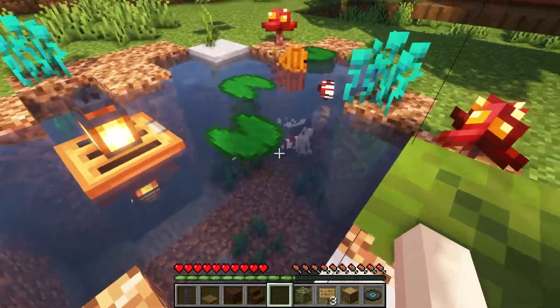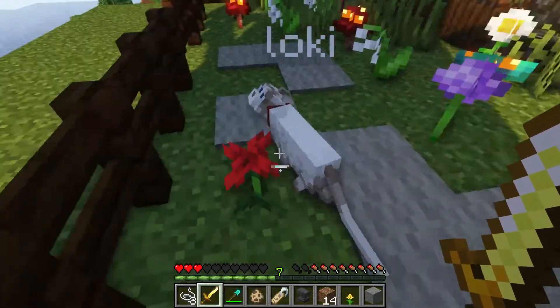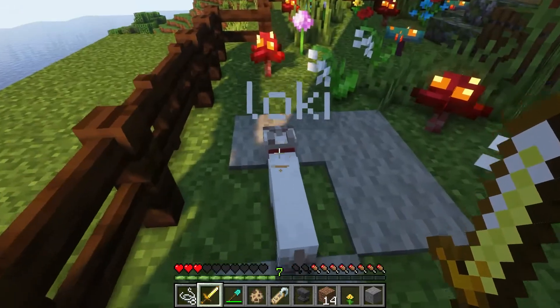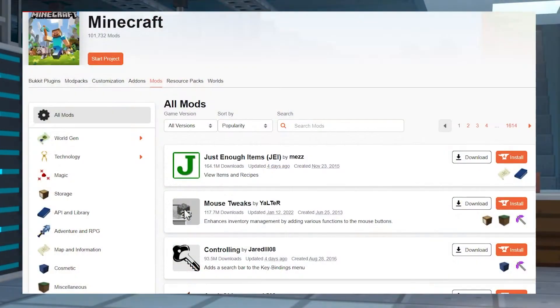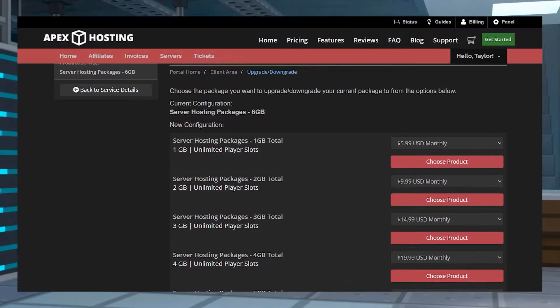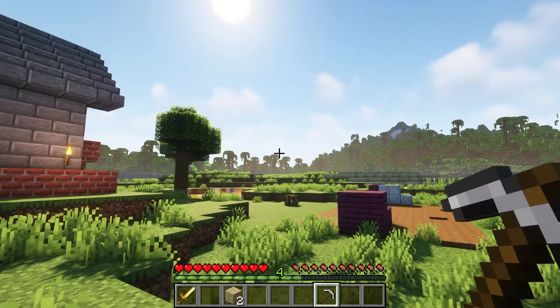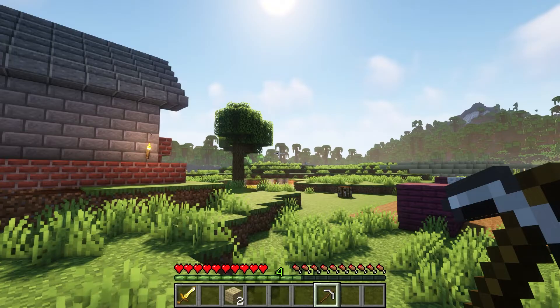Whether you own your own server or you play on somebody else's, server owners want you to have tons of fun on your Minecraft server. And to do that, a lot of them add mods or plugins to their server. Hosting a Minecraft server requires allocated memory, which is used for all in-game activities. Sadly, having too many activities can actually decrease the server's performance for all of its players.